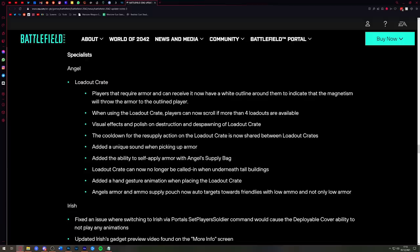Added the ability to self-apply armor with Angel's supply bag, which is great. At the moment you have to throw the armor on the ground and run over it and wait for it to apply. If you can now auto-apply that, it's awesome. There will also be a unique sound when you pick up armor.